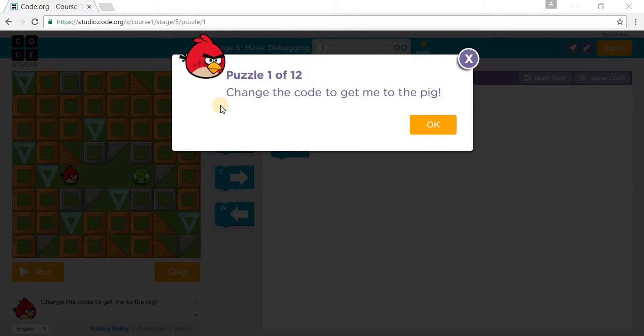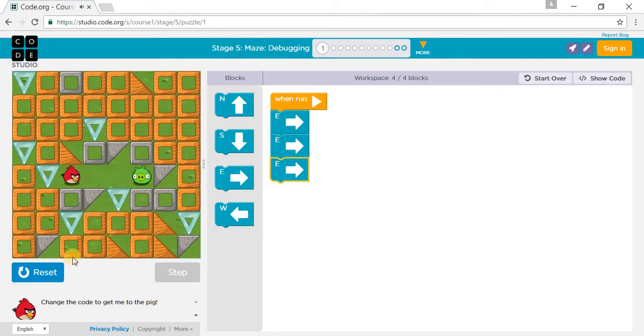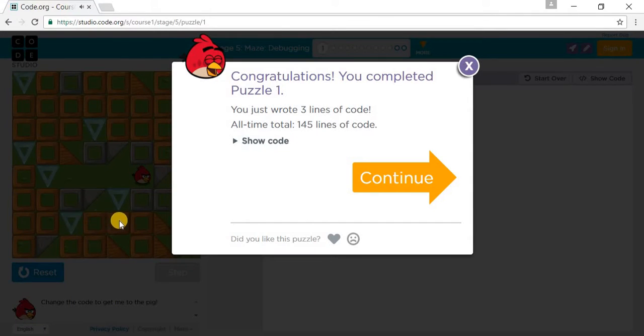We're on stage 5, starting from puzzle 1 and going to puzzle 12. It says change the code to get me to the pig. If we go east twice we won't reach the pig, so we need to debug the program. There are 1, 2, and 3 steps, so add one more.